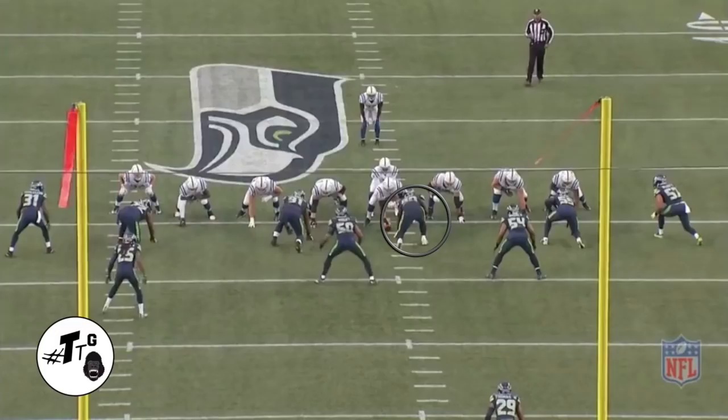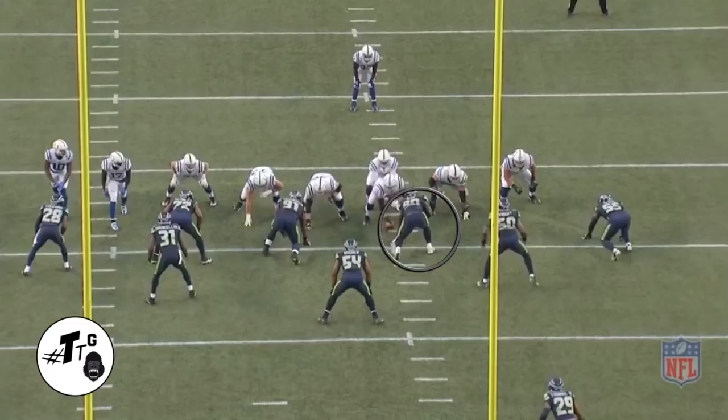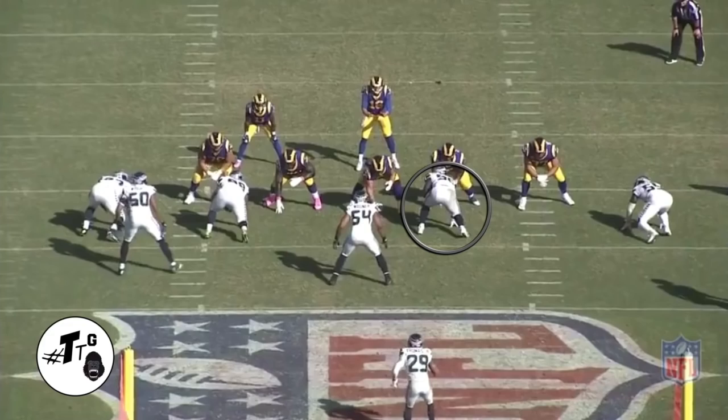In a Trey bunch open zone left, the back cuts it back and Reed does a good job of staying firm because he is strong. He is two-gapping, shucks the offensive lineman off of him, and makes the play.